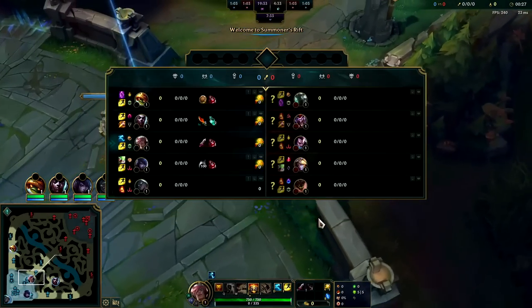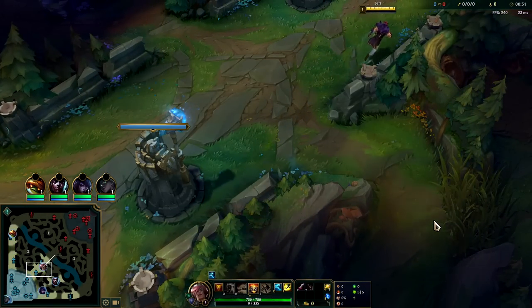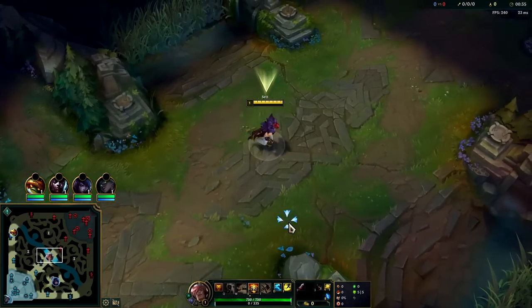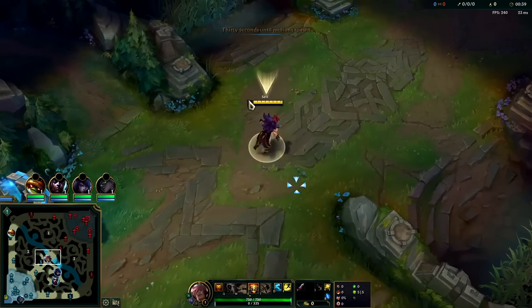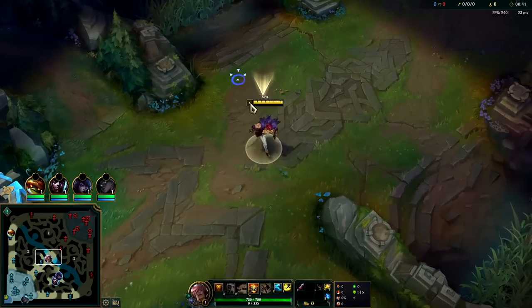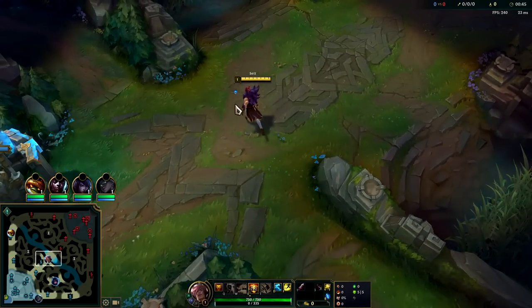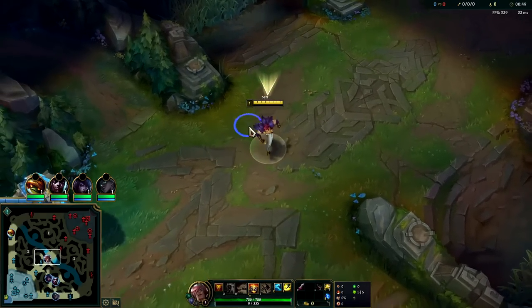Welcome back to part three — up against another Yasuo. This one took Lethal Tempo, should be interesting. I decided to start with D Blade since Yasuo also doesn't have much poke — we shouldn't really need the D Shield. This will give us much more all-in potential. He also took Ignite. Most likely we'll kill him on level two power spike. We'll still trade off every time our E is up — stun him into auto-auto, and we can trade back, run away if we need to, wait for our next E.